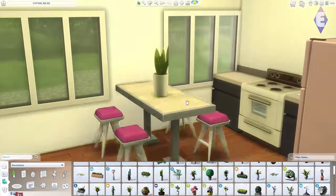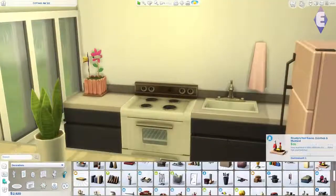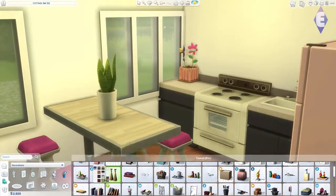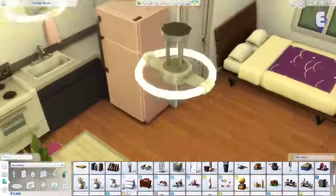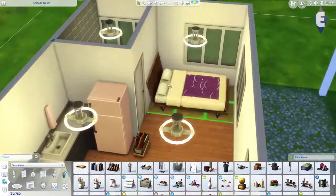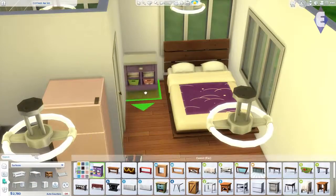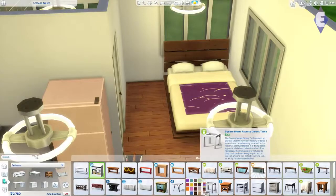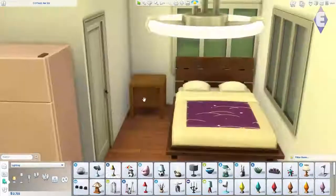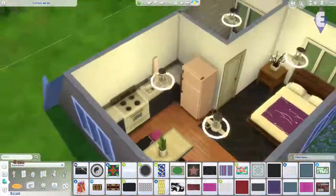I decided to go with a little bit of a feminine interior with a purple bed, and I would have liked to continue the purple theme but I don't feel like there are a lot of purple options in The Sims, so it's sort of a purple and pink mix. I also went with a tall dining table and I thought that was pretty cool — you have bar stools rather than dining chairs and I think that's a very modern thing, sitting and eating at a high table with bar stools.